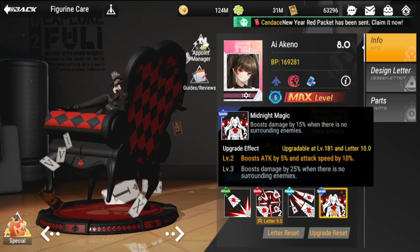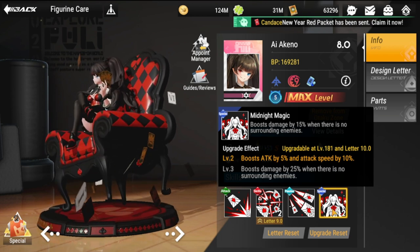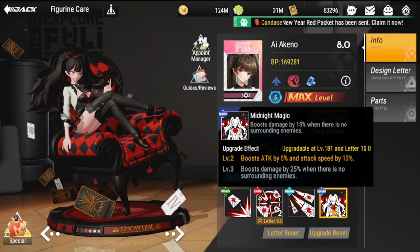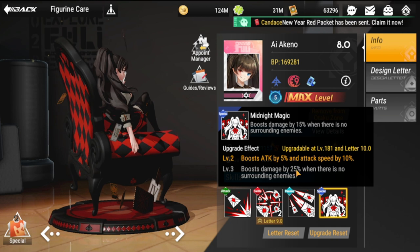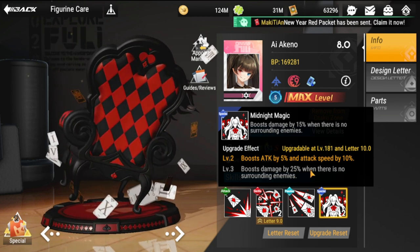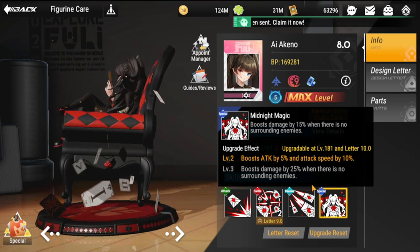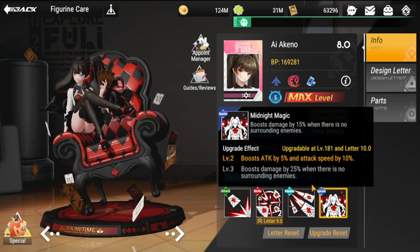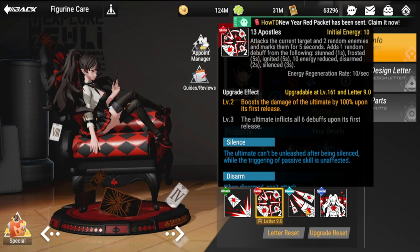Her special is Midnight Magic — boosts damage by 15% when there are no surrounding enemies. It also boosts attack by 5% and attack speed by 10%, and damage by 25% when there are no surrounding enemies on the opposing side. Overall, very good skills across the board.